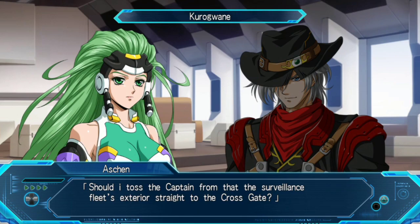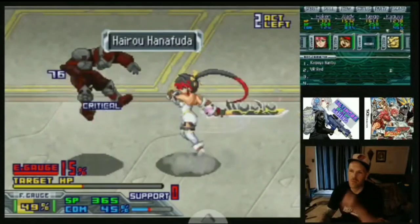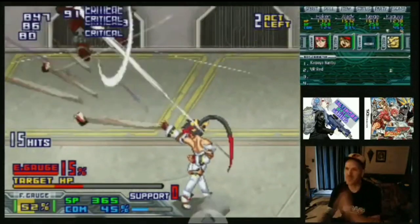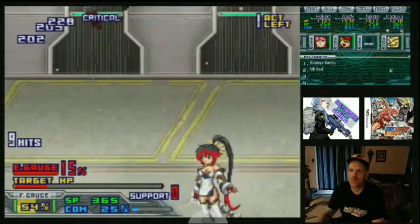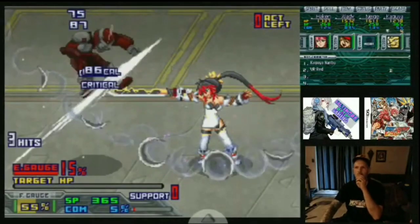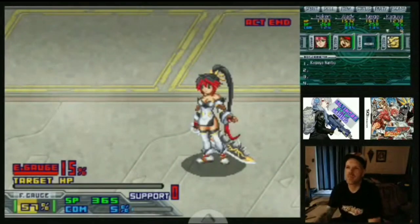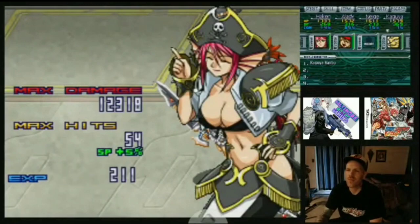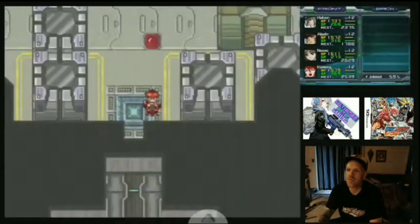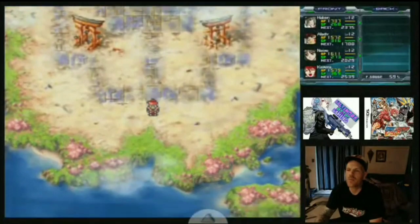I believe Haken Browning and Aschen, his android companion, are playable characters at some point in Super Robot Wars OG: Moon Dwellers, which got an English port on PlayStation 4. I would absolutely love it if both of these games came out on the Nintendo Switch or PS4 — preferably the Switch. They could just take the Artema Translations version and throw that on there for all I care.